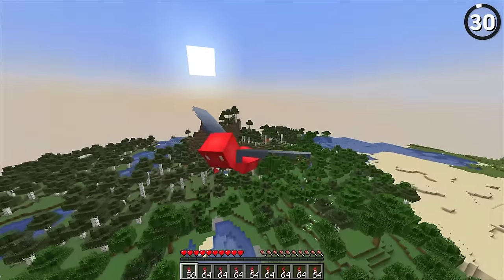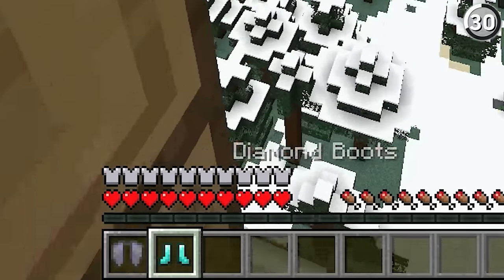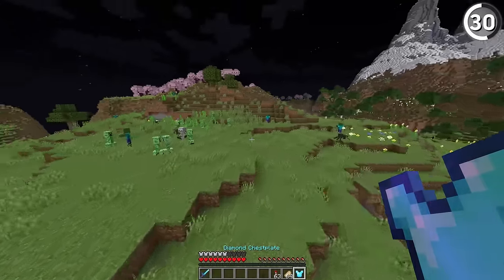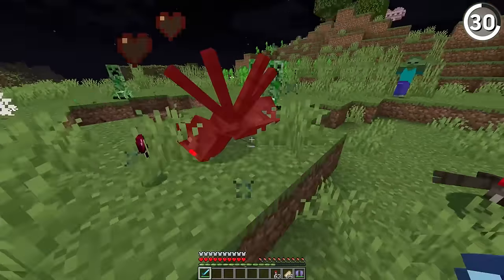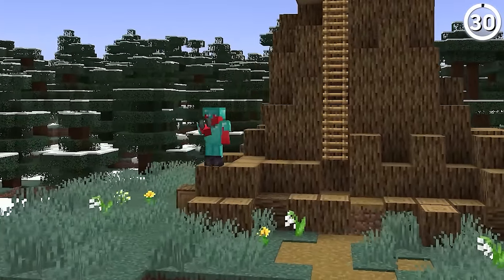Although elytras are great for transportation, they're obviously not much when it comes to protection. But ever since 1.19.4, that's been a little easier to bear with. Now you can swap the equipped gear you have in your hotbar just by right-clicking them with your hand. So in an instant, you can switch from your traveling elytra into your battle chestplate and be a lot better equipped for any bad guys that come your way. And if you're not ready for the fight, switch right back to the elytra, grab your rockets, and get out of there.